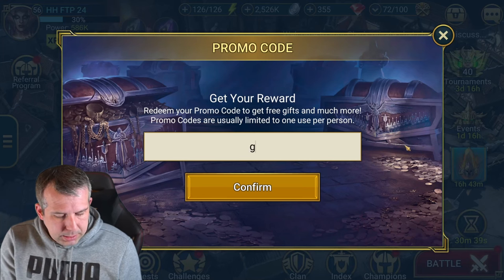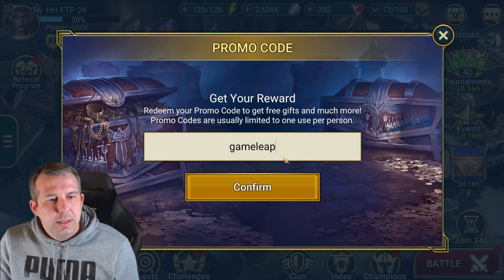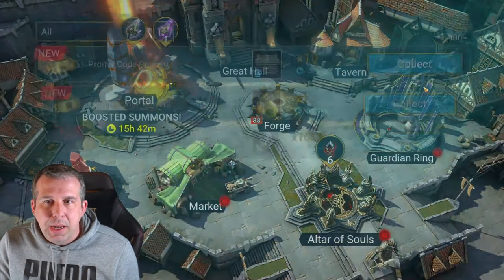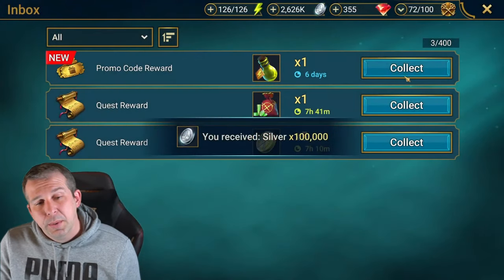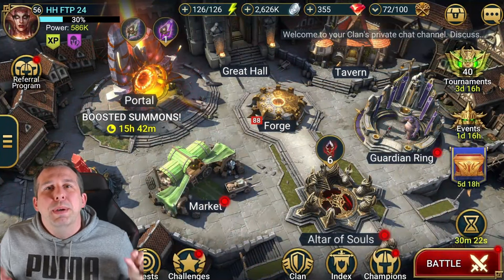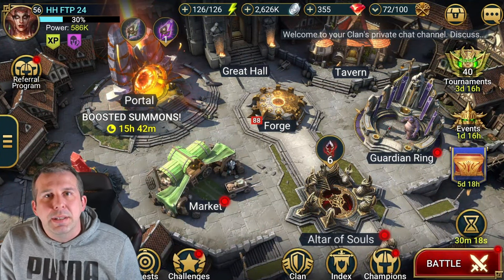You can only put one promo code in every 24 hours, so I'd say choose the one you like most just in case they're short-lived. The next code is GAMELEAP — this one gives some energy, brews, and silver. Both promo codes are pretty similar, both a little small, but expect some bigger stuff this month. Enjoy your weekend — I've been Hellhades, see you soon.